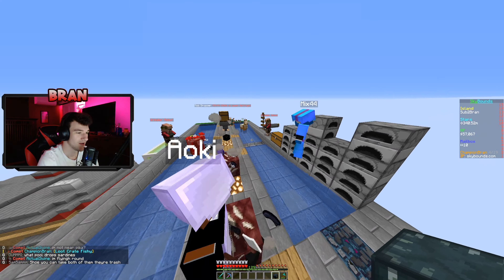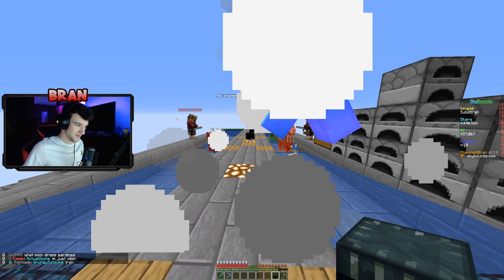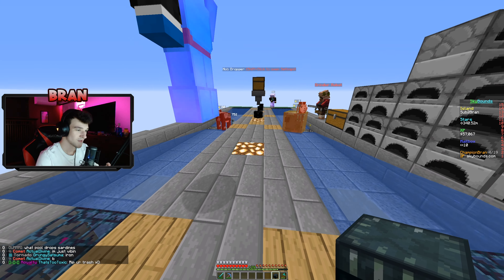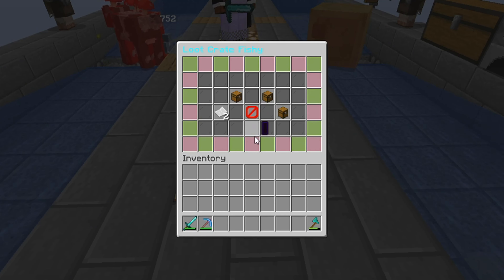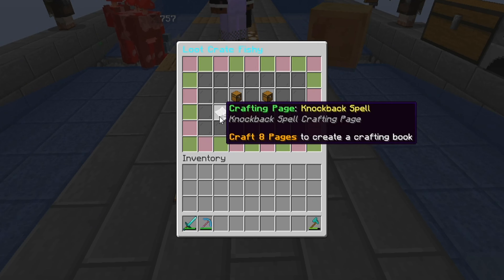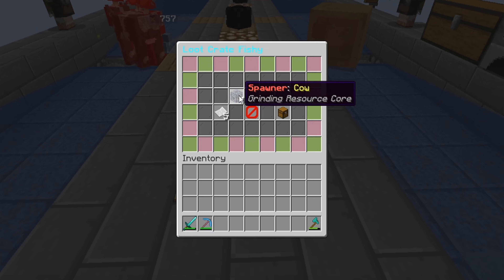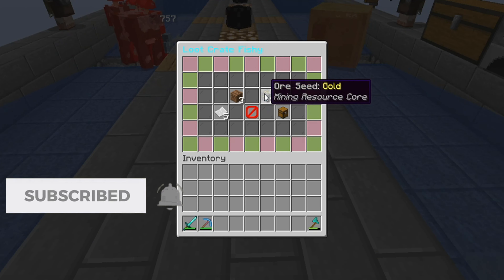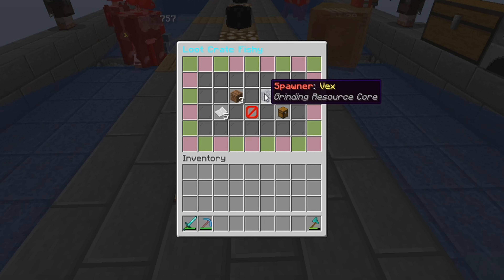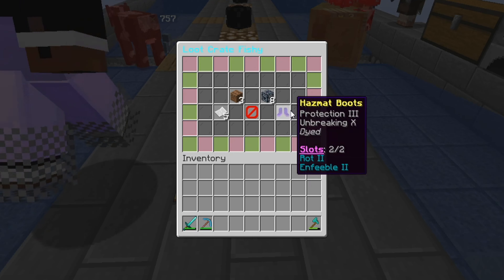I want to open this crate at the island. What crate did you pay - is it the fishy crate? Yes, this is what I got out of my looter kit this week. Did you have to buy that? No, I got it out of my looter kit. Let's see what I get out of this - there are five items so it's kind of like... five knockback spell crafting pages. Wow, okay, those might be good - I have no clue.